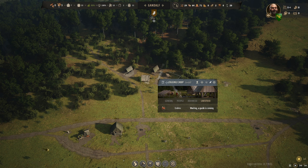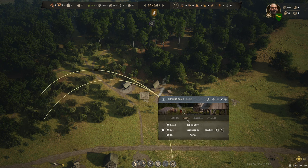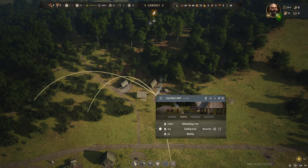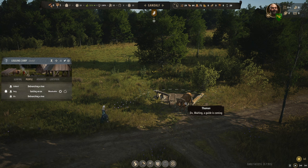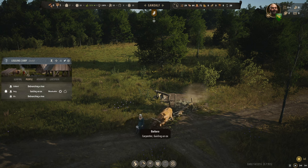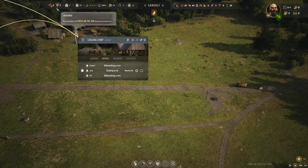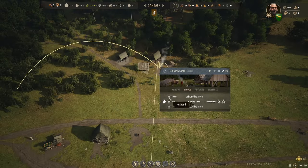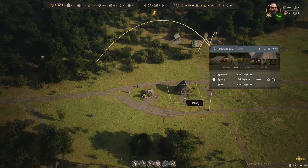When there isn't a family logging, Endres will not do anything - that is the downside to assigning to the logging camp. But when it is working, especially with multiple families, someone's always doing something. Right now we've got two people cutting trees, felling a tree, and guiding an ox. Someone's going to get the ox and come back for whatever tree just dropped, bringing logs directly back and forth.